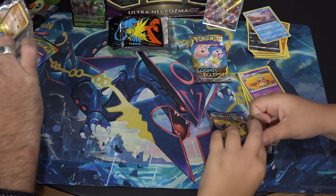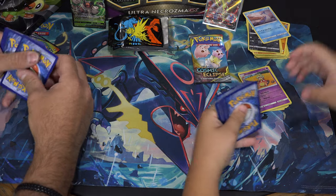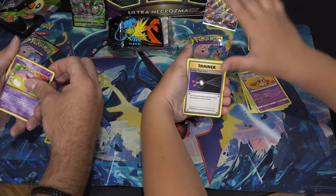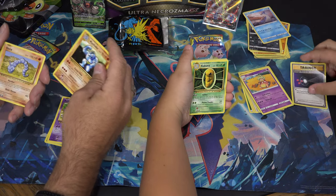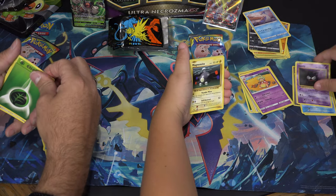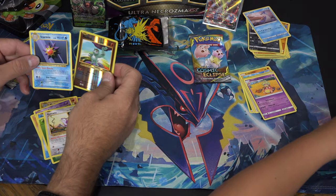I heard a couple days ago and just figured out that Evolutions has Breaks in it — like BREAK cards. I never knew that. It's three cards — yeah, three. Kakuna. My theory is true because every pack I've seen opened has the same cards: Machoke, Onix, Polywog — they have the same cards in every single pack. I got two energies in this pack, then a reverse rare and a Starmie. I got Starmie on the last one too.